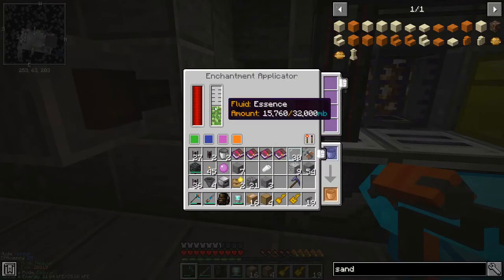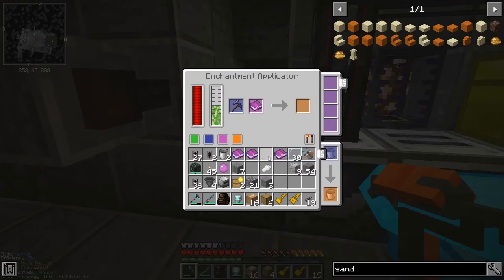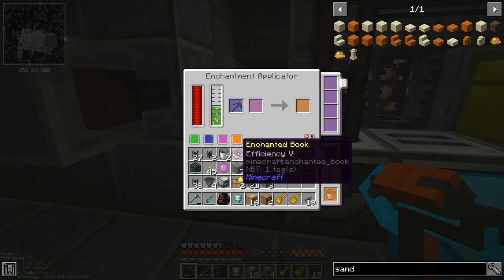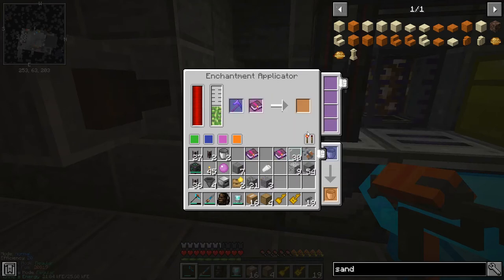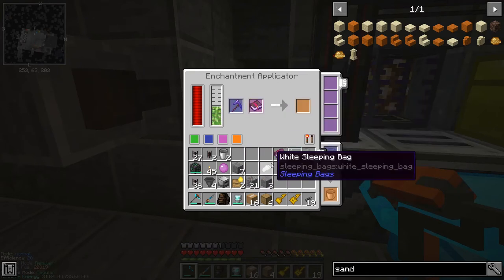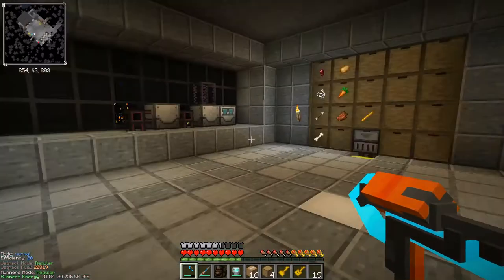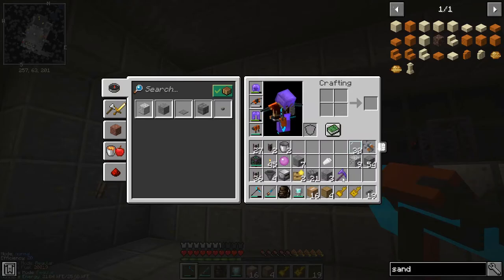If I'm right, this will actually let me put these books on even without XP levels. I'll try the silk touch one first - I have no idea how much essence it'll use, but it only uses about a bucket, so that's all right. I'll stick all these enchantments on, then I'll have an awesome tool for what I'm trying to do. I haven't said it yet - I'm actually trying to get grass! It looks like an ordeal just to get grass, but this is the first time I've had a silk touch tool.